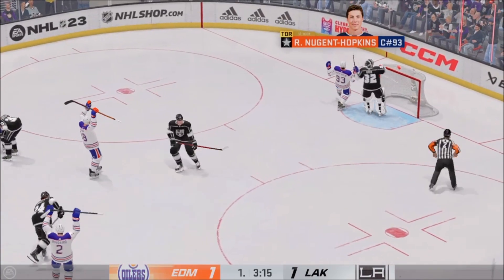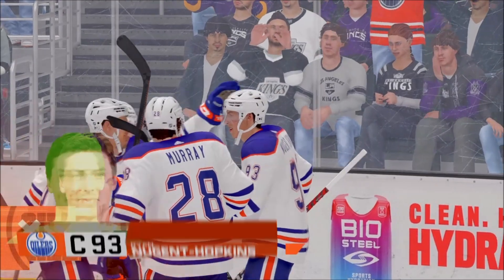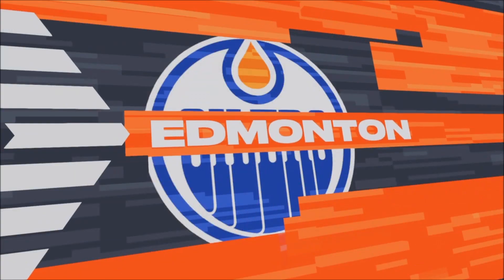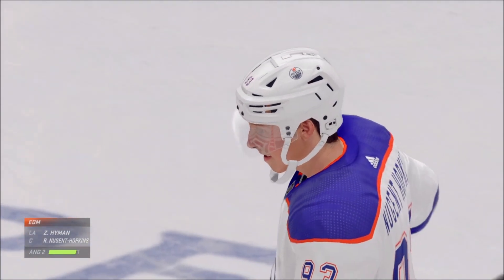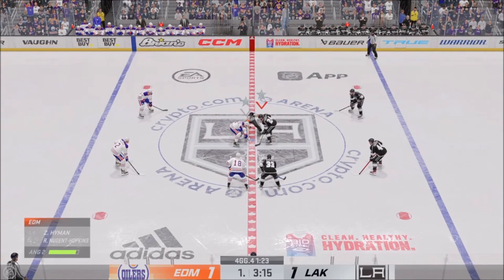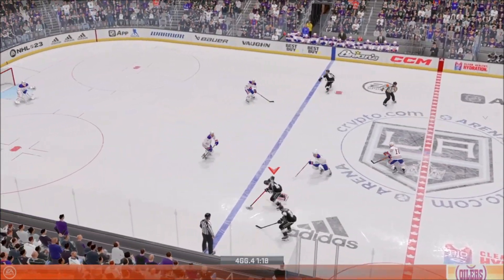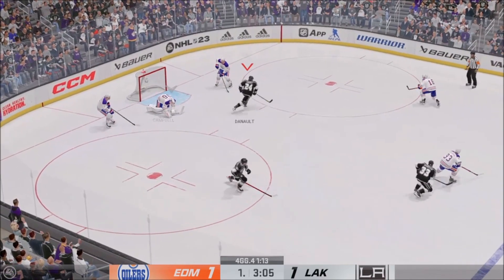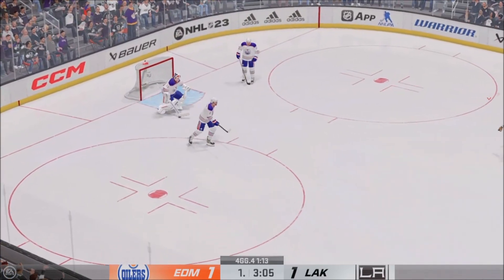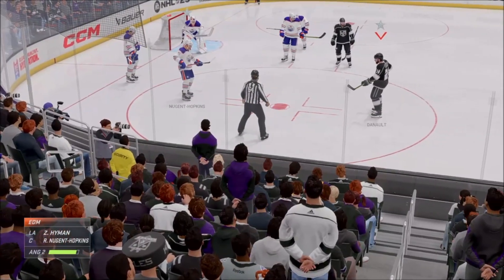Scores! Ryan Nugent Hopkins! Here in the late goings of the period, you can feel the energy in this crowd — it's a tie game. Los Angeles wins the draw in the neutral zone. Here's a chance — comes up with a stop. Campbell's going to opt for the whistle and give everybody a chance to breathe. Sometimes you get running around as the shift gets long.